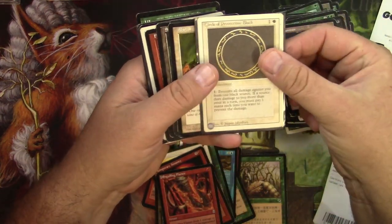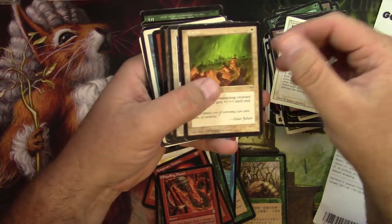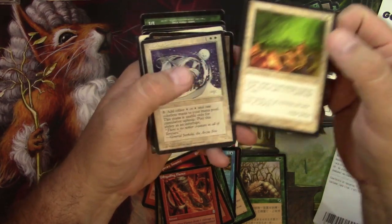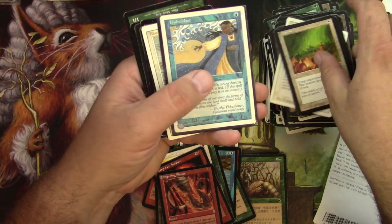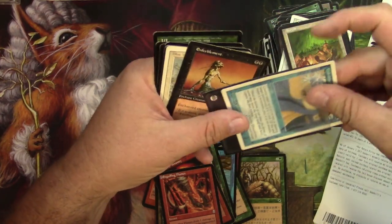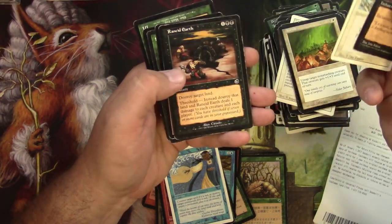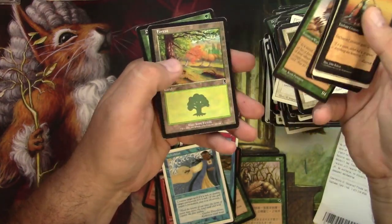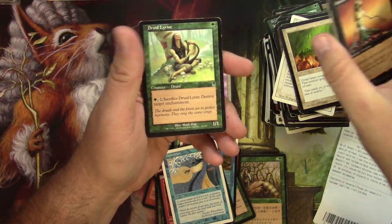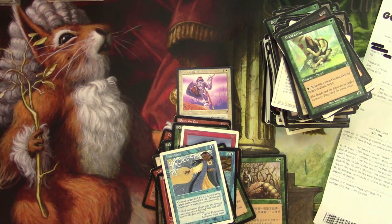It's a Revised Circle — I think nothing. Alarum — not anything. Hydroblast — actually there's a little bit of value there, that card is worth maybe a dollar. Blue Ward, Rancid Earth, Spine Worm, and a Druid Lyricist. That's it — let's see if any of this was worth it, I'll be back shortly.